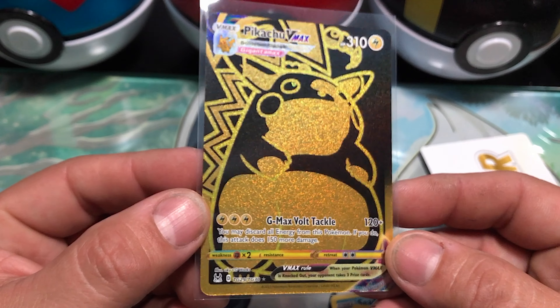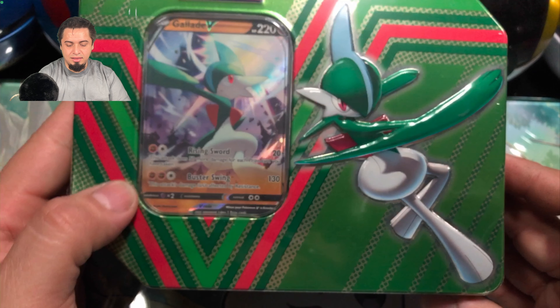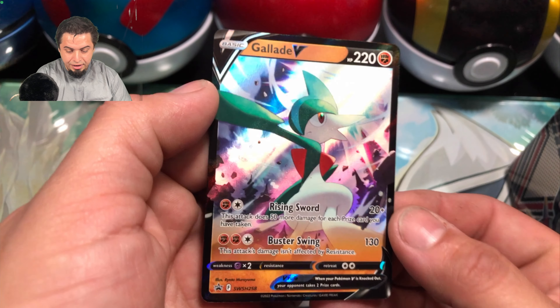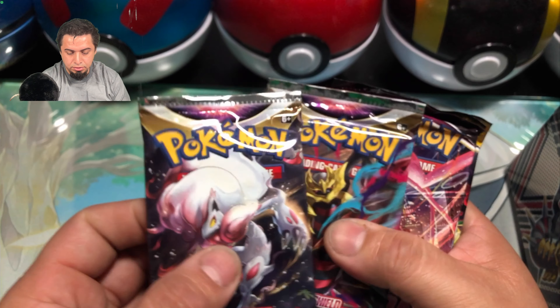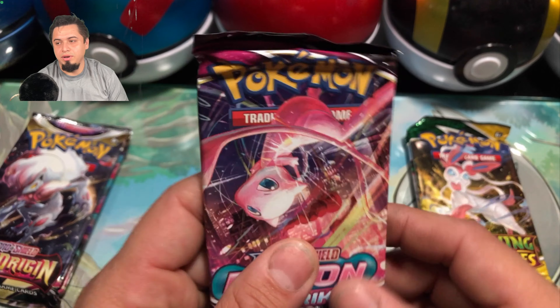I gotta get rid of a little bit of that glare though. We have the Glade tin — it's the same tin on the outside, but the top and the promo card are different. Here we have the code card and the Glade V. Inside this tin we have two Lost Origin, one Fusion Strike, and two Evolving Skies.